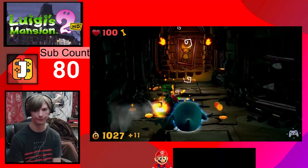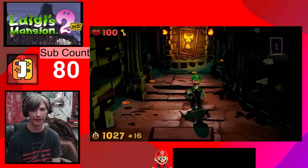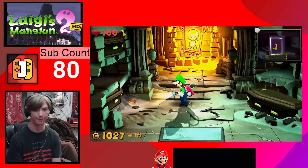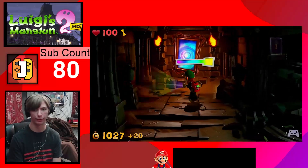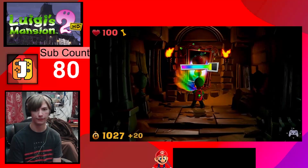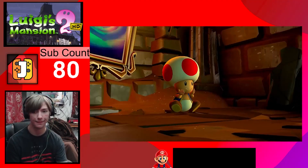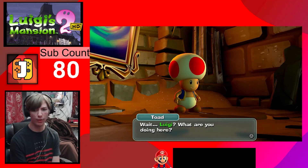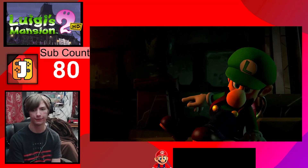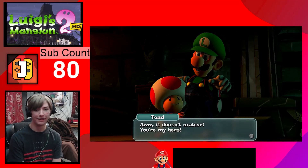There we go, perfect. Just wanted to make sure I got that guy before going for Toad. Let me get that coin real quick. All right, Toad, come out buddy. Haven't seen this guy in a hot minute. I'm free! Wait, Luigi, what are you doing here? I'm here to save you buddy. It doesn't matter - you're my hero!